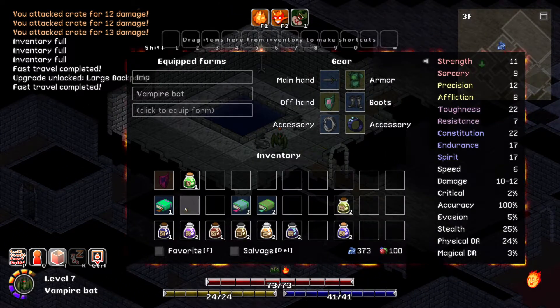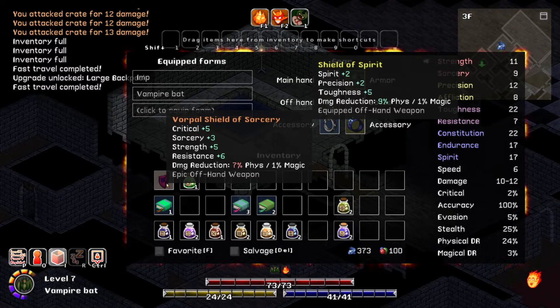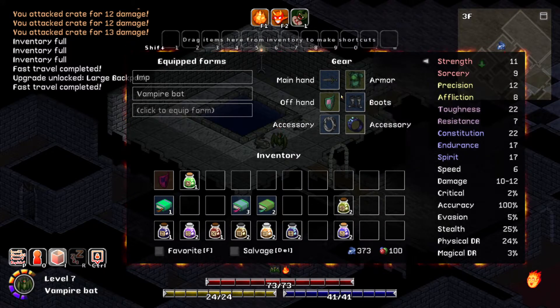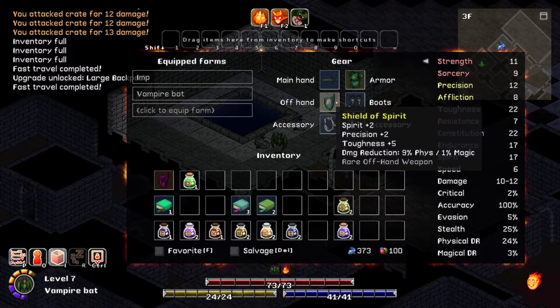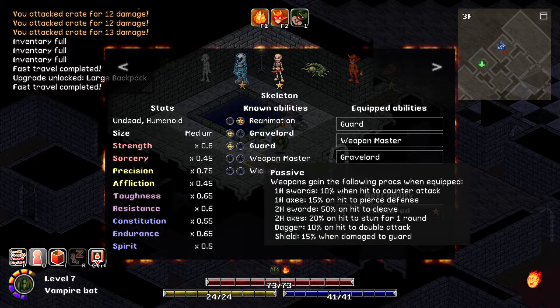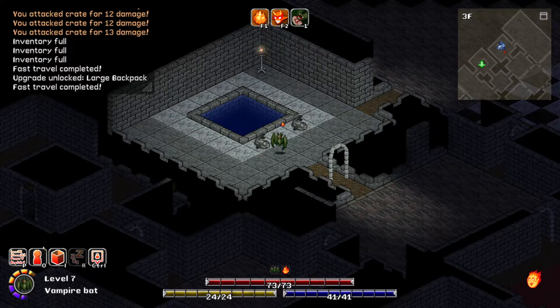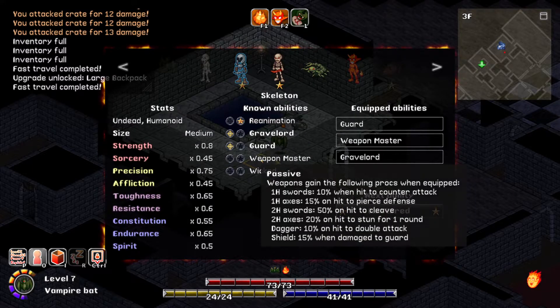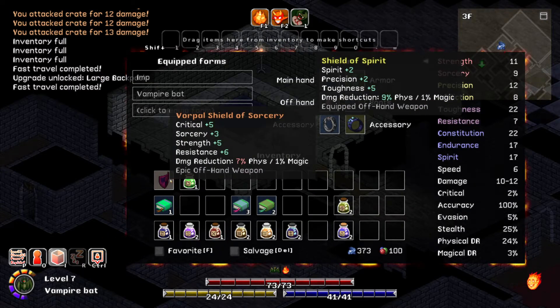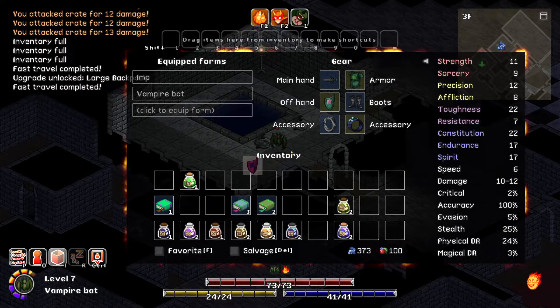I did head back upstairs to find the kid. See, I sold that offhand wand I had, which was pretty good, and bought some armor, just because I have that skeleton ability that gives me weapons master. The shield gives me 50% when damaged to guard, so that should reduce 15% of the damage I take anyway. This is really good.